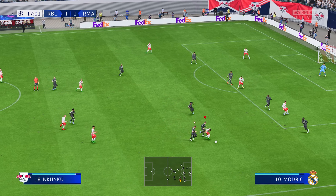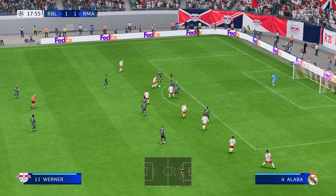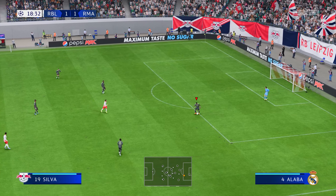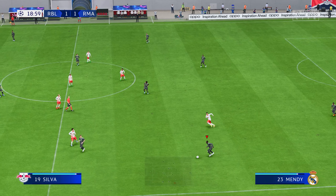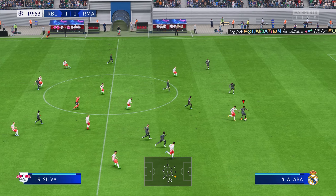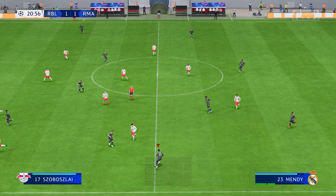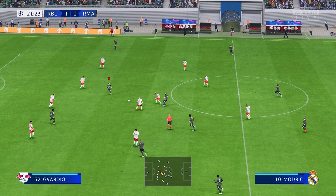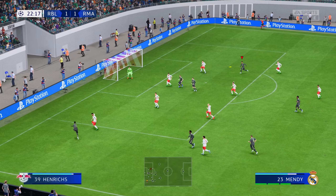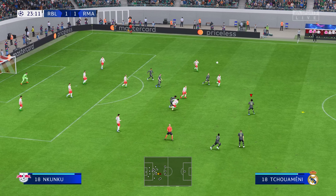Nkunku, well shielding the ball admirably. Schlager on to Werner. Oh, could be — how close was that? Inches away. Toni Kroos given away by Real Madrid. Nkunku. Mendy. Chouameni, still pushing for that goal that would see them forge ahead. Mendy, and a useful cross — and still dangerous. And I think the threat has been averted.